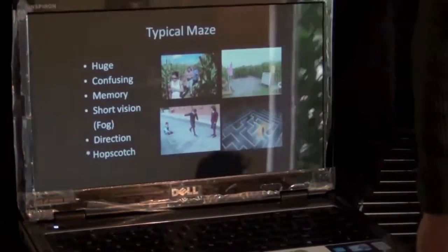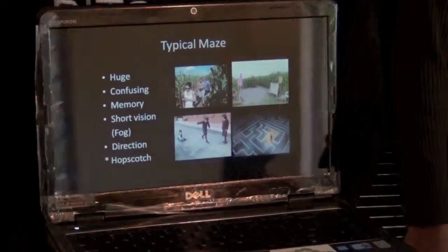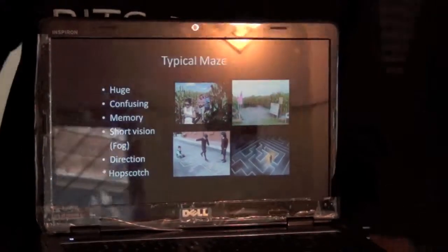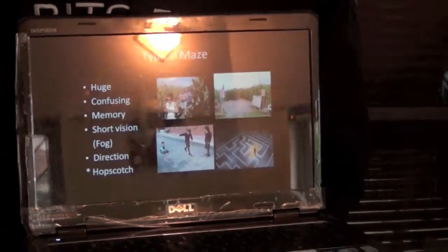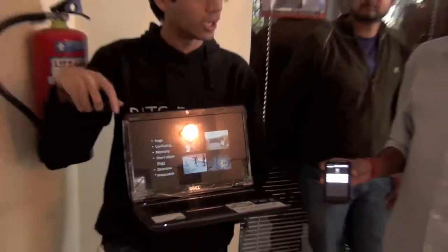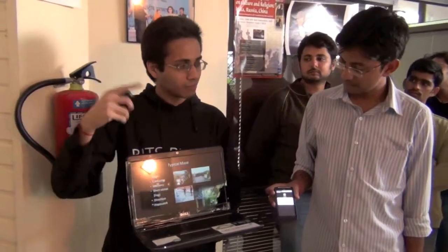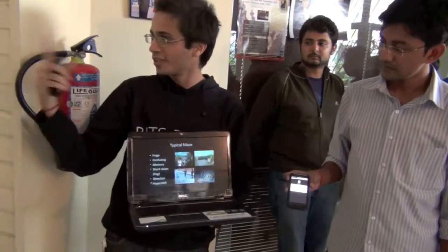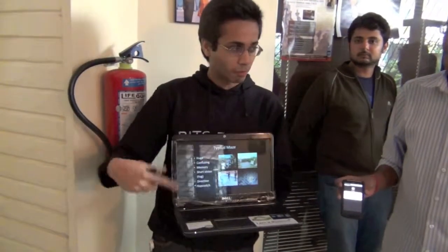Just to give everybody an idea: a typical map is a big map which is a little confusing — you need to remember stuff and move around. Typical maps in most games also have the fog concept, so at one time you see only a small section. That was the inspiration we had, along with the game Hopscotch to get the jumping part.